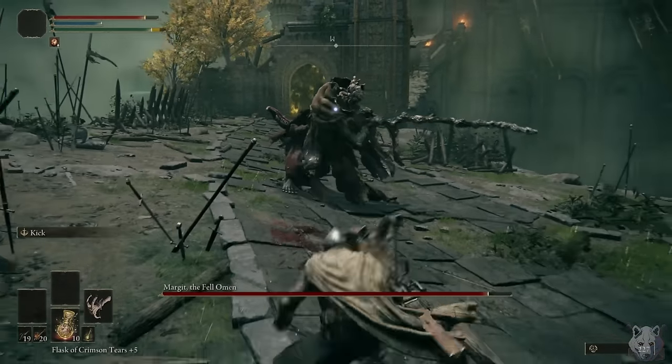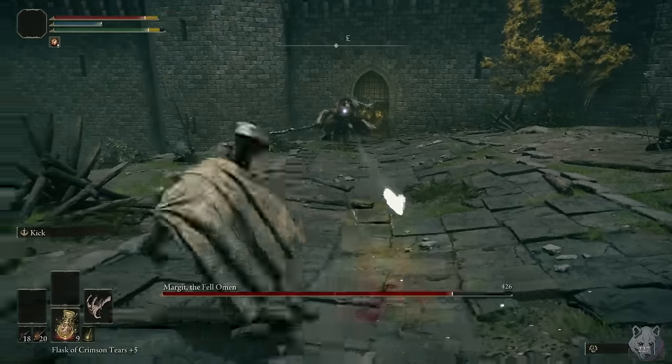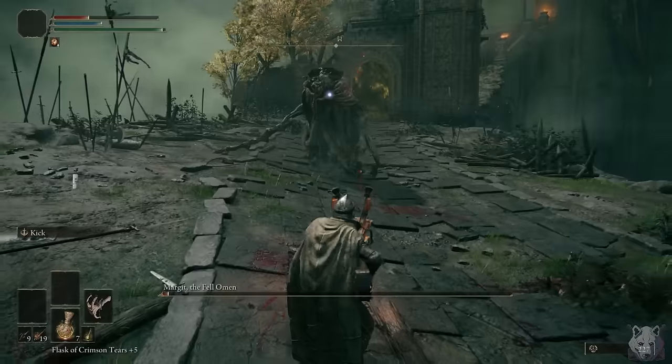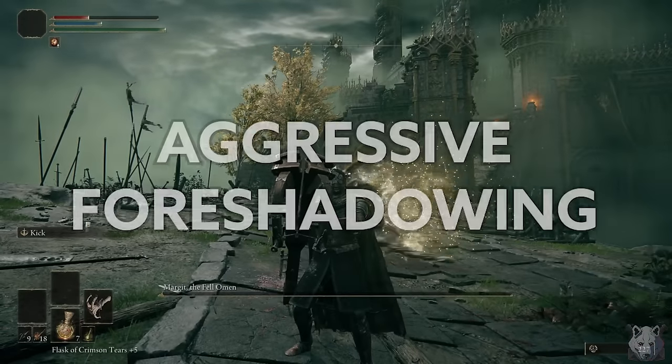That interaction went exactly how I thought it would. If we fire at a distance, Margit will quite literally lean into our shots giving us a free critical, which is great. But to be honest, my plan was to just brute force him. Look at how many heals I have — I could probably just afford to trade blows with him. I wonder if that's gonna be necessary later.